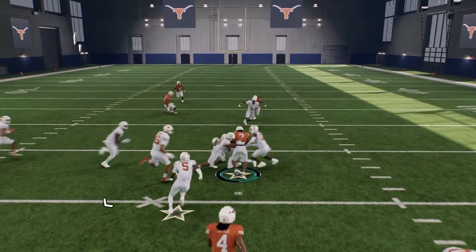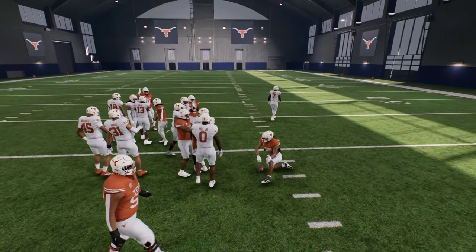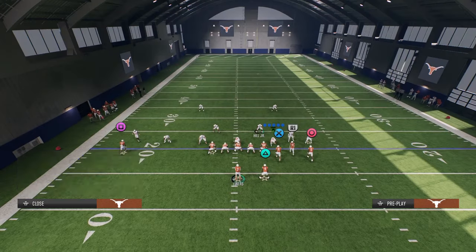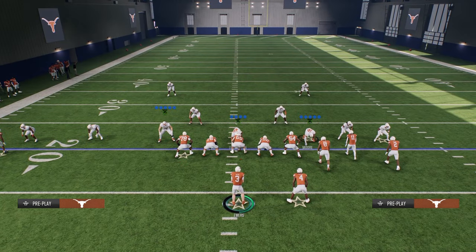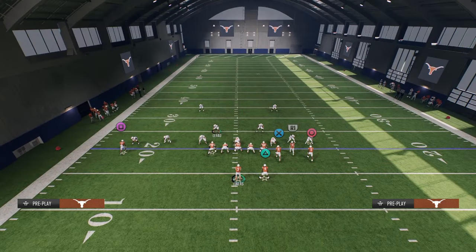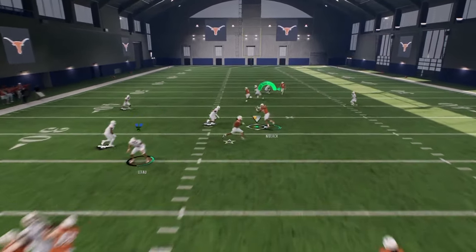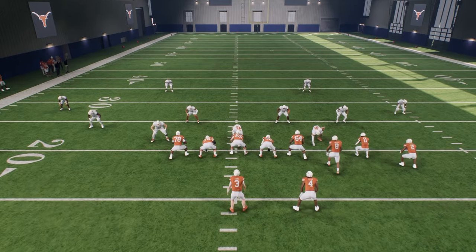The yellow zones in this game are actually terrible — they're the worst yellow zones I've ever seen, so you can just literally throw through them. Now the other thing that's going to happen is they're probably going to user the post. So if they user the post, the other thing you're going to have available as a checkdown is this tight end route, which is super good. You see this tight end route will get open right in that little pocket — super good play for beating cover three coverage.